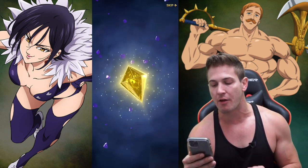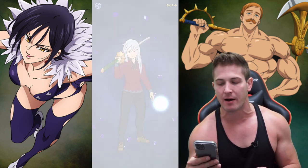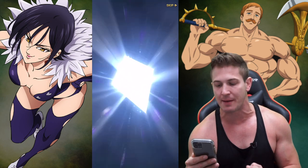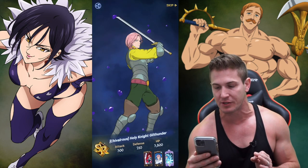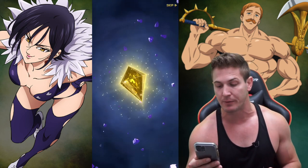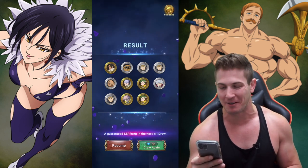Jericho is another unit I'm going for right now. I'm going to be able to buy her in the coin shop next week. Apparently she's the best single damage unit in the game right now — she's pretty broken, so everybody's going after her. I know Tiger already has her and he absolutely loves using her. Anyway, we're going to get that guaranteed SSR and then hit the Merlin banner.